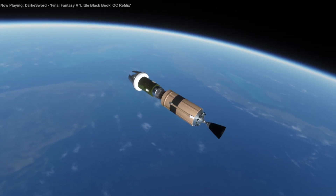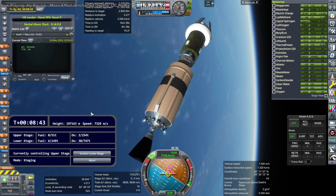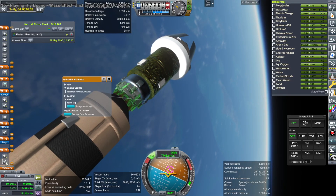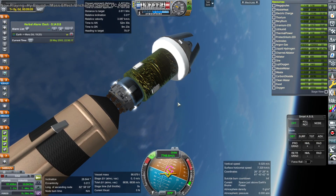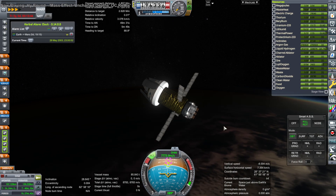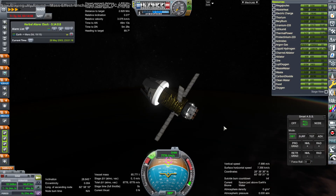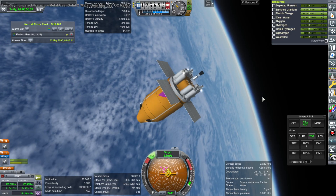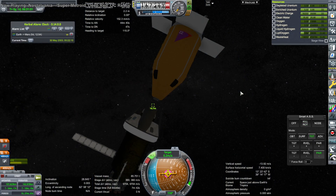We're sending the lander out first, then we'll send the crew to rendezvous with it, land on Mars, and then come back — that's the idea. Here I'm ending the KOS script that was controlling the rocket and using RCS to finish up orbit so the second stage can de-orbit without becoming space junk. It has a controller so it could de-orbit itself later too, but might as well use as much of its fuel as possible now. The rendezvous doesn't take as long as last time, and here is the docking.